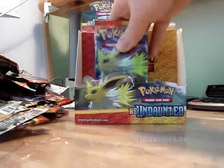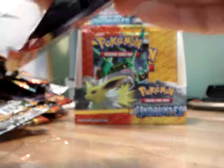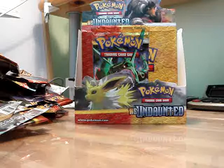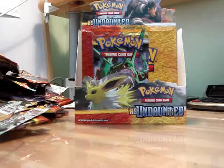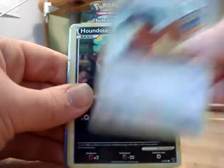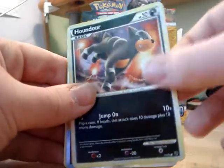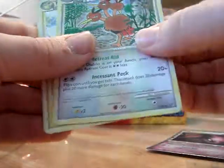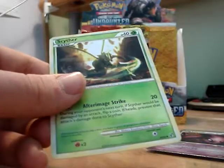Okay, last pack, and then we'll go into a part three. Dolphin pack. So we've got Mamoswine, Eevee, Houndour, Pikachu, Houndour, Espeon Prime - brilliant! Dodrio, Flower Shop Lady, Raichu, and Scyther.